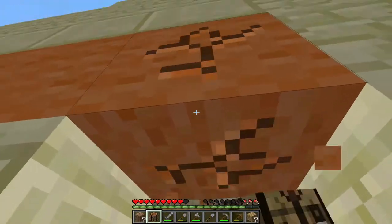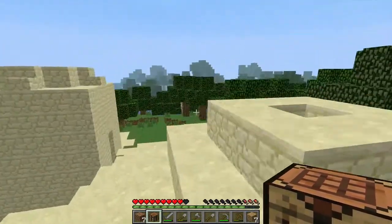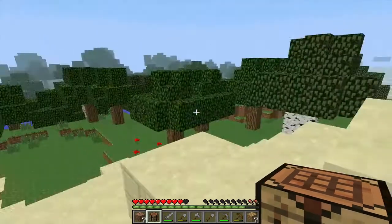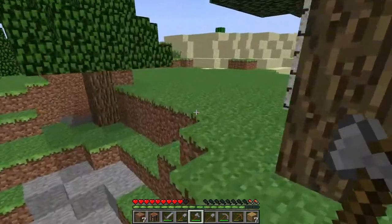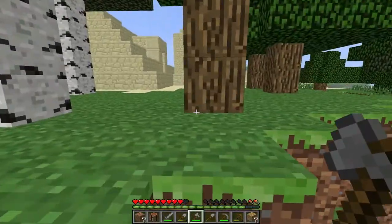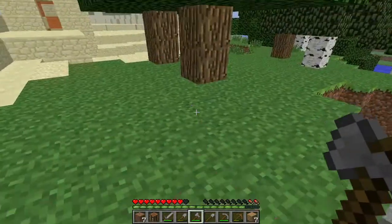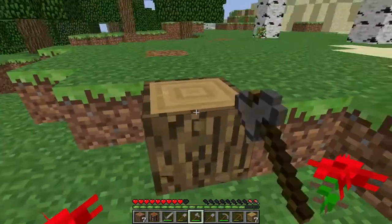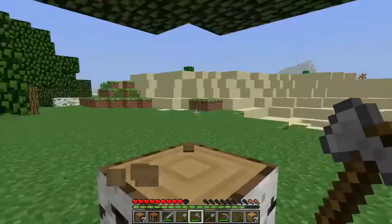We can take the wool from here — two and three, perfect. With this wool we can craft ourselves a bed. Let's get some more wood quickly. Looks like there's a cave system here with a creeper down there. I like the spawn because it's nice getting all the resources you need. Let's grab some birch too, just in case.